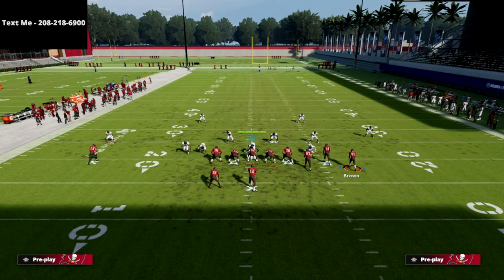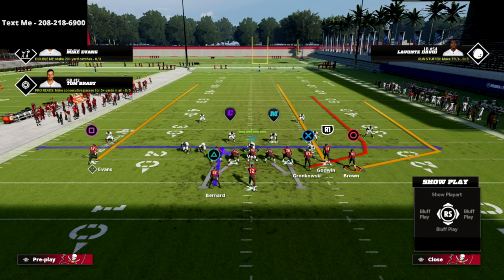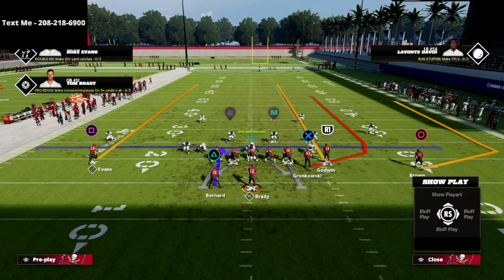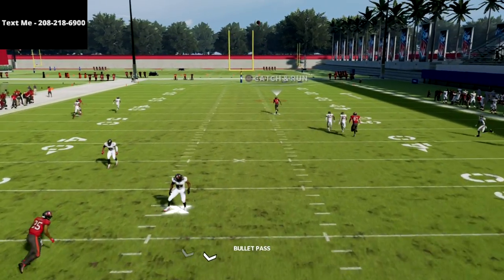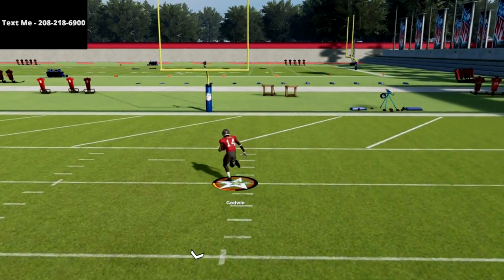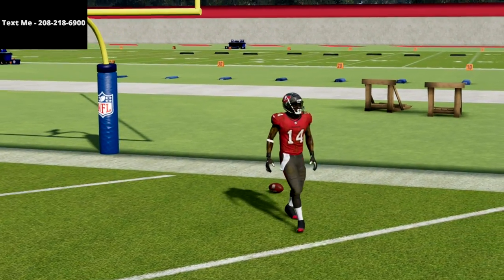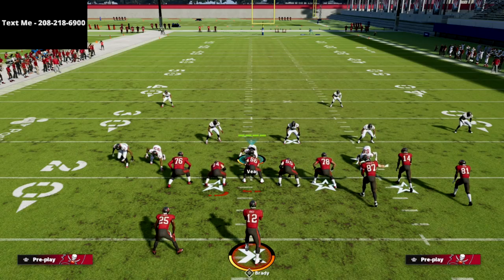As far as cover six goes, this is really simple. All we're going to do is streak the R1 receiver and streak the square receiver. Then we're going to motion circle out, and if they're in cover six, this R1 receiver is going to absolutely obliterate the cover six coverage. Really simple and really effective at beating the coverage.